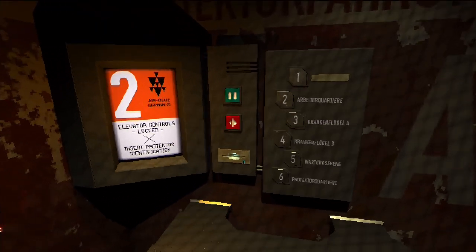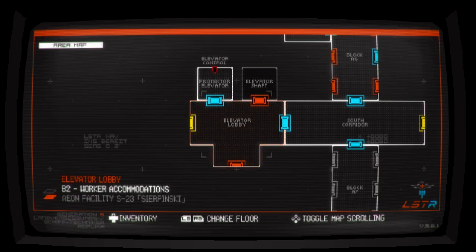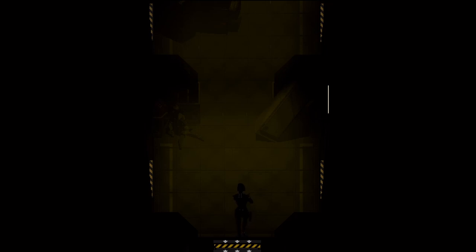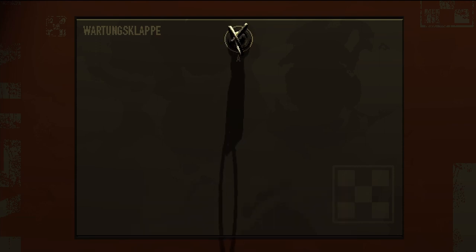We found the service hatch key. West key — west wing required, can't go down there yet. Let's use the service hatch key. Notice how we're on an entirely new floor and as yet we haven't found a save room, but no matter. Let's get the service hatch key used.